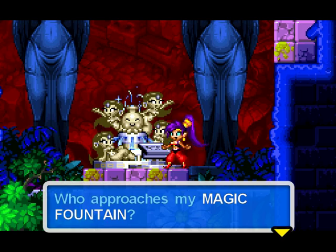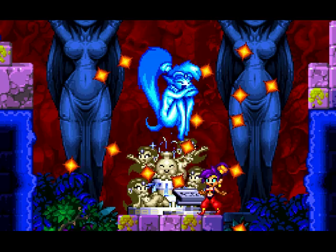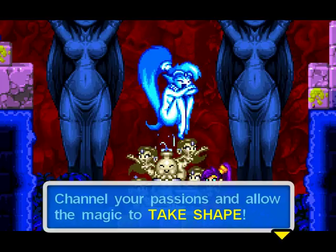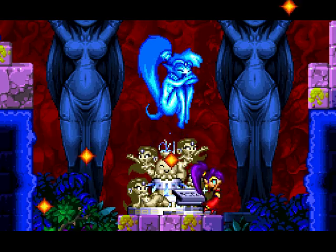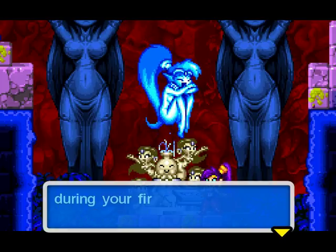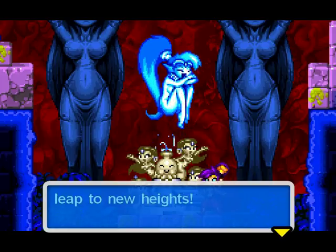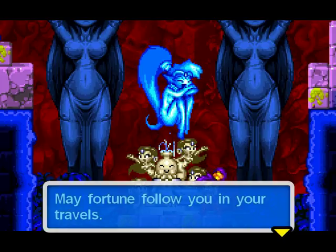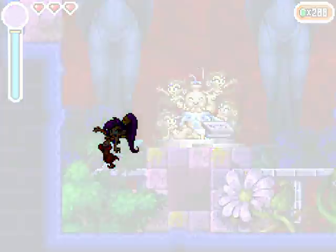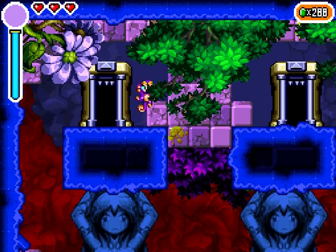What's this? It's a fountain. 'Who approaches my magic fountain? I sense a restless energy deep inside you. Channel your passions and allow the magic to take shape.' I got the monkey dance! 'Simply hold the dance button and then release it during your first belly dance move to transform. The monkey dance will allow you to climb walls and leap to new heights.' Okay, that's actually pretty cool. 'May fortune follow you in your travels.' Oh, thanks. You literally become a monkey.